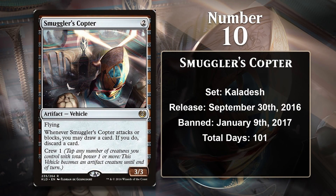At number 10 is Smuggler's Copter, a card from the relatively recent past. Vehicles were first introduced in Kaladesh, and Wizards really wanted to push the new subtype from the beginning, sort of like they did with equipment, so a good portion of them turned out to be pretty good in constructed. Smuggler's Copter was a little bit too pushed — a 2-mana 3/3 flyer that loots every time it attacks or blocks is incredibly good, and the fact that it, like other vehicles, dodges all sorcery speed removal, including board sweepers, is a big problem.